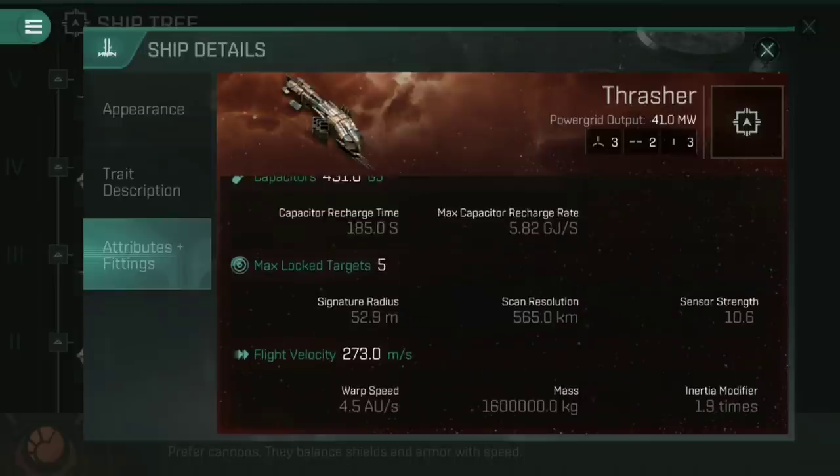Flight velocity is 273 meters per second — how fast the Thrasher moves without any additional propulsion active, meaning no afterburner and no micro warp drive. Warp speed is 4.5 AUs per second, fairly standard — the average frigate is 5 to 5.5, and the average destroyer is about 4 to 5, so that's on the upper end for destroyers. Mass is 1.6 million kilograms, and the inertia modifier is 1.9 times, which is essentially your turning circle and how quickly you align.